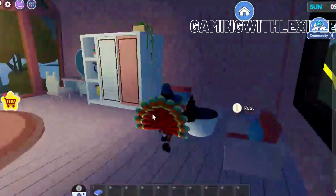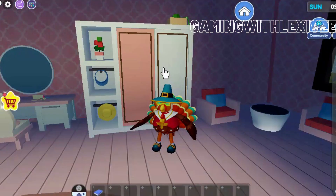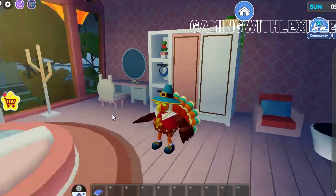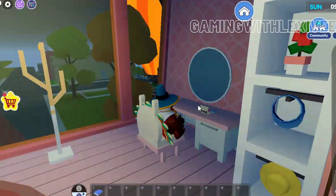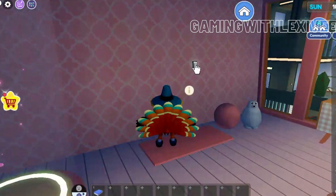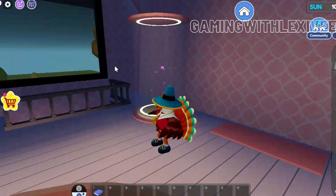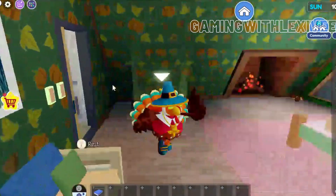We have a little seating area, a wardrobe where you can put your clothes in, a few hats, plants. We can do our makeup and once again you can open this drawer — pretty cool, I love that. Right here is our little elevator. You step into it and it takes you to another floor, just like that.